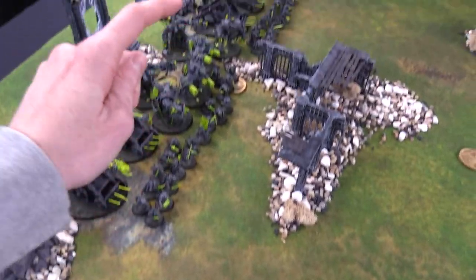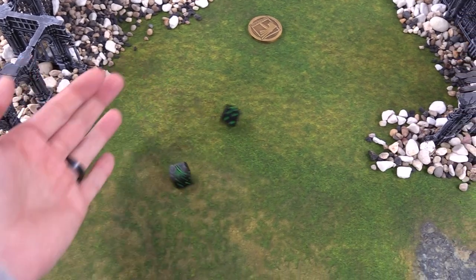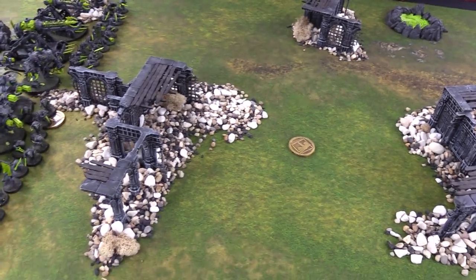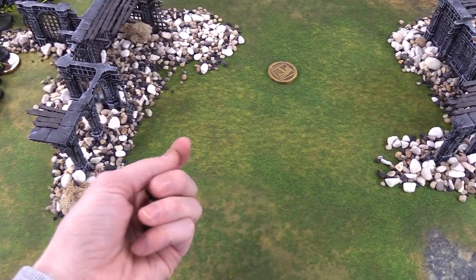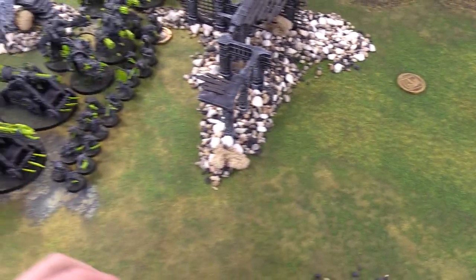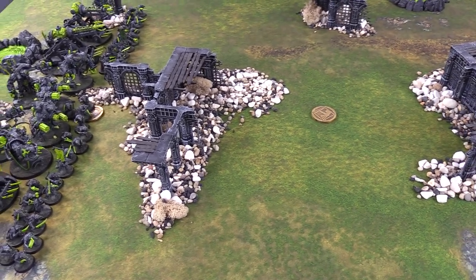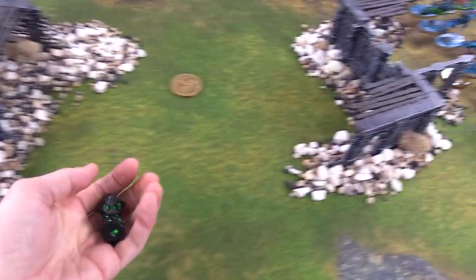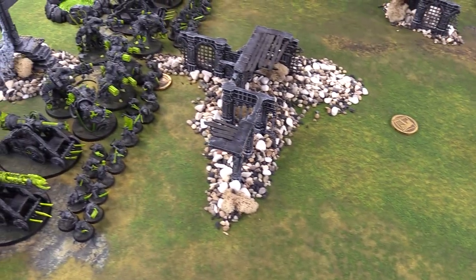For casting, we start off with More and More Warp Power on the Storm Fiends - looking for that 7, we've got plus 1, so it goes off with an 8. Torrin doesn't have any casters and he's definitely out of range for turn 1 anyway. Those guys have More and More Warp Power. We're also going to try Mystic Shield on them for my General - he gets that as well. Our offensive spells don't have range, so we're just going to throw an Arcane Bolt from the Engineer - he's going to fail that.